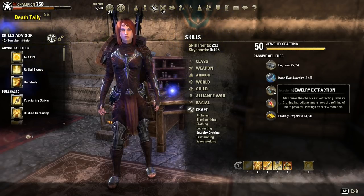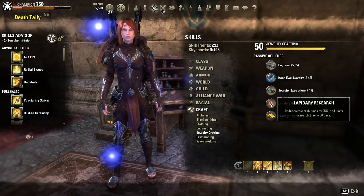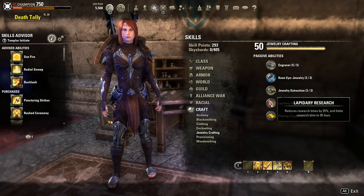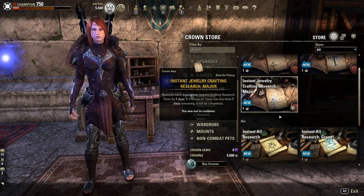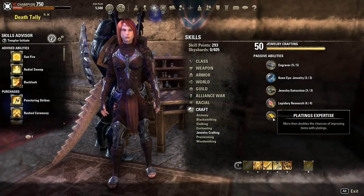Next is Jewelry Extraction, which increases your chance to receive materials when deconstructing jewelry. You can spend up to three points in this and I recommend spending all of them. Next is Lapidary Research, which reduces the amount of time required to research an item. It's important to note that unlike other professions, this passive does not grant you the ability to research an additional item — with jewelry crafting you can only research one item at a time maximum, either rings or necklaces. There are ways to reduce research time by purchasing research reduction scrolls from either the writ vendor or the Crown Store.